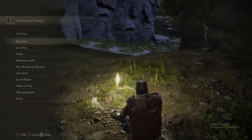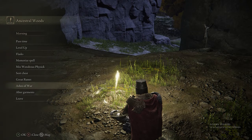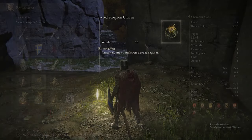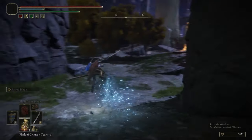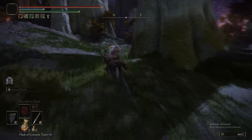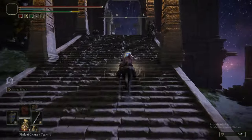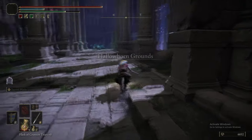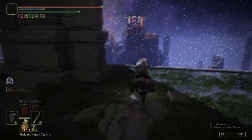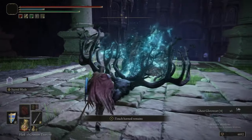Regardless, the Mottled Necklace boosts all of your resistances — poison, rot, bleed, frostbite, madness, sleep — it boosts all of them by a small amount. Like the Pearldrake Talisman for your magical defences, it boosts all resistances but by less than each individual talisman would. We've put on the Sacred Scorpion Charm over the Radagon Soreseal — that way, since the Sacred Scorpion Charm makes you take more damage, we don't use it in conjunction with the Soreseal that also makes you take more damage. The Sacred Scorpion Charm increases our holy damage, and we've also put Sacred Blade on our sword because we're about to do another big deer enemy.